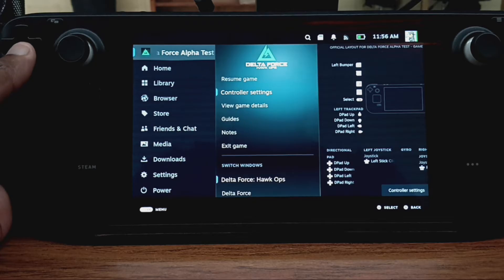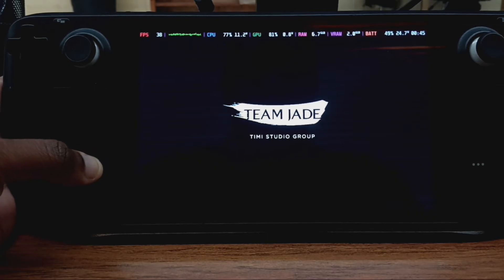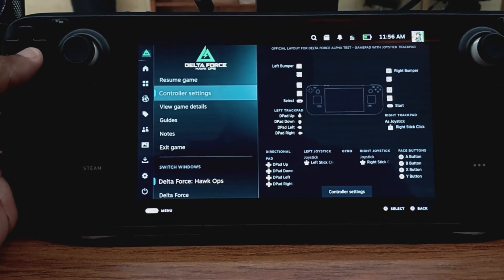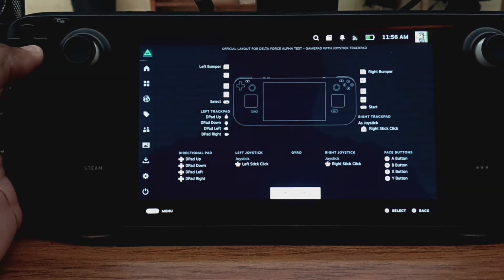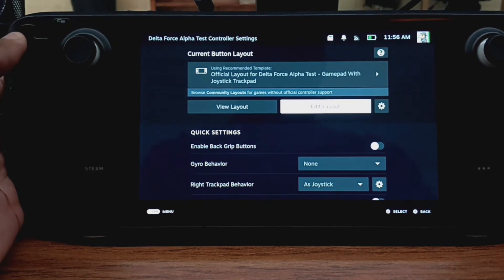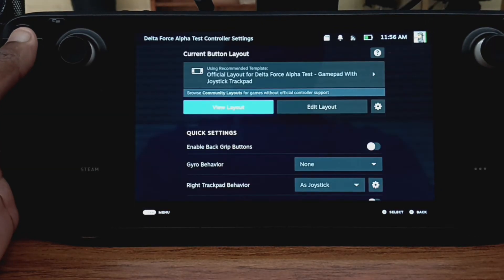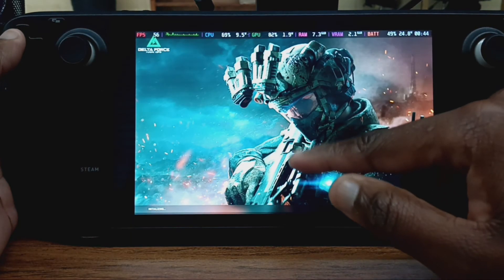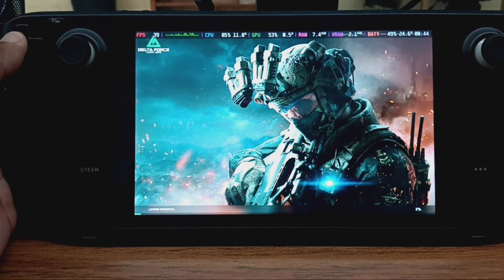As you can see, you get both the game and the launcher going. Looking at the control settings, there's no actual layout where you can use your regular controls like a controller — it doesn't have that. I may try to launch a conquest game to make sure we can actually get into a game.